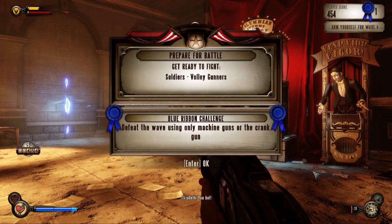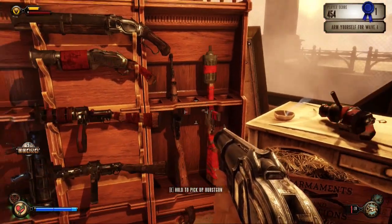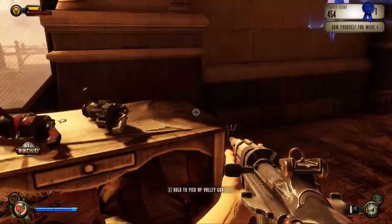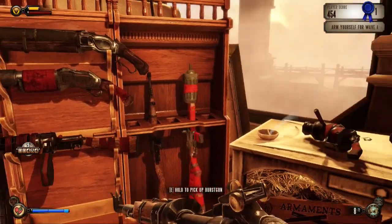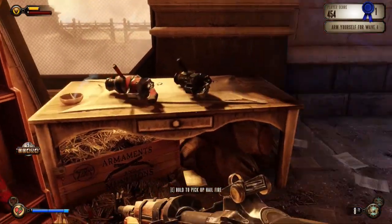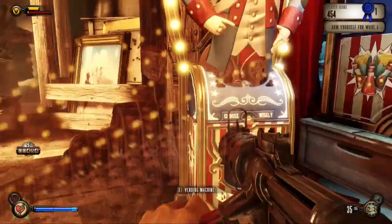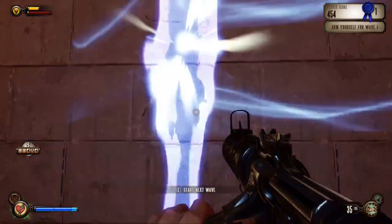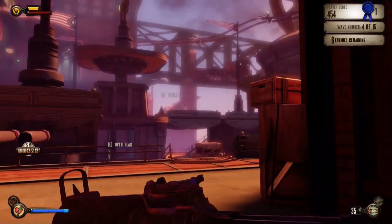There's Rocket Automaton. Soldiers, Volley Gunners. Defeat the wave using only machine guns or the Crank Gun. Okay, where's the machine gun? And where's the Crank Gun? The Crank Gun was the big rotating barrel thing. There is no Crank Gun - they lied to me! Well, clearly I'm not going to win using the Crank Gun. We've got a machine gun and a carbine, fair enough.